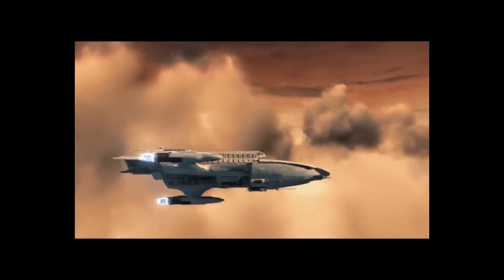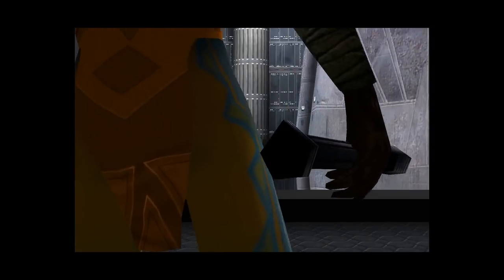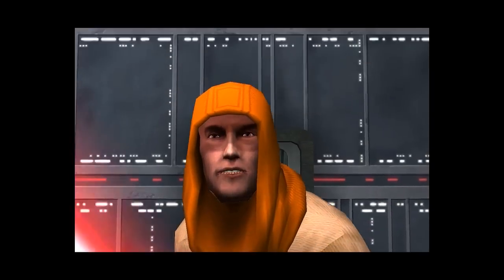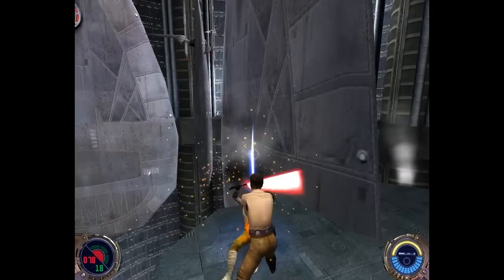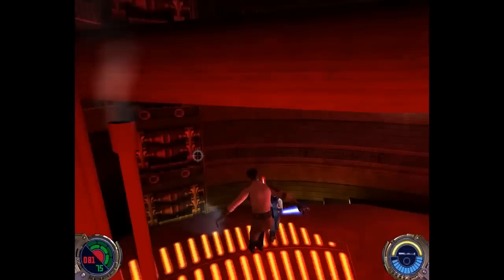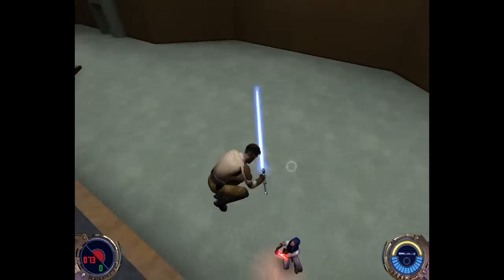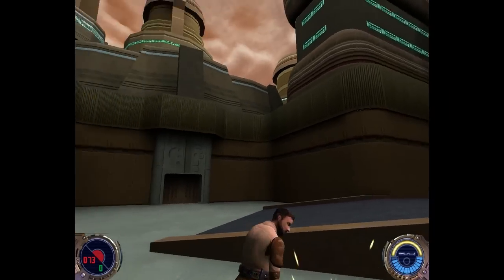While things start out kind of slow, the game really picks up pace when you arrive at Bespin, the city in the clouds. It's when you finally have your first fight against the Reborn Jedis — enemies who've been empowered by the mysterious properties of the Valley of the Jedi. These fights are fast and frantic and meant to mirror the chaotic combat style seen in the Phantom Menace films.